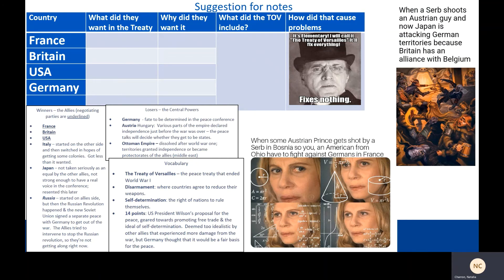As we go through this lesson, there are two suggestions for notes depending on your style. For this next section, pay close attention to how each country's experience in the war affects its demands from the Treaty of Versailles, because it's going to be different. This is really an exercise in trying to understand a big problem from multiple different perspectives. If you think well through charts, the slide has one suggestion: thinking about each state, what they wanted in the treaty, why they wanted it, what the treaty actually included, and what new problems that treaty would cause. It might also be a good idea to organize information around winners and losers and some basic vocabulary.